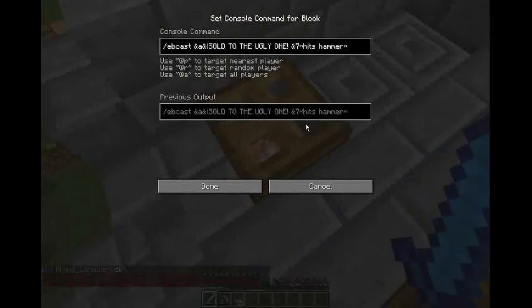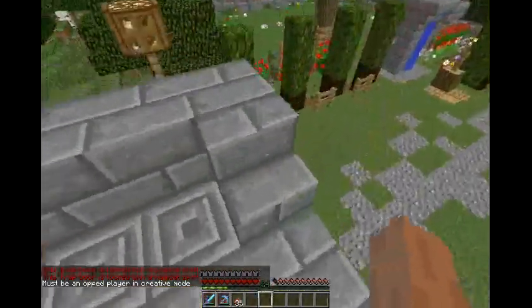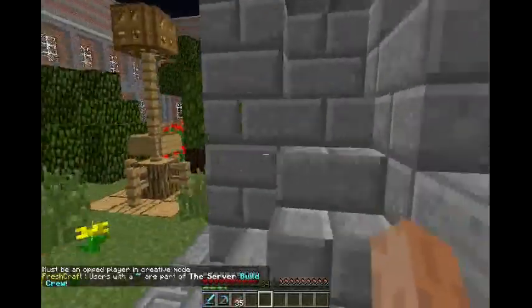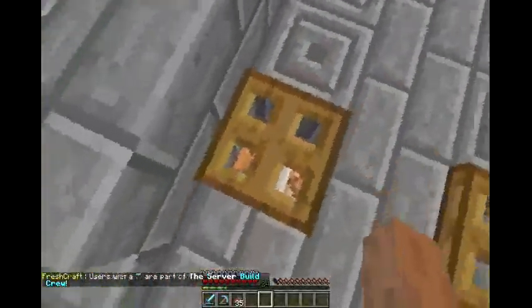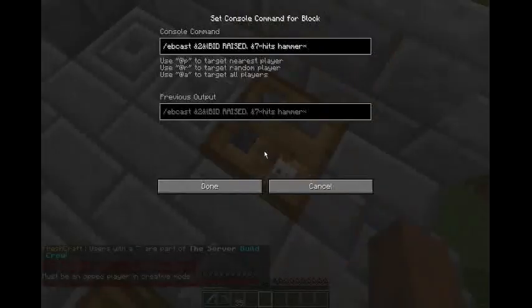Something called 'the Ugly One hits Hammer' showed up in chat. There's going to be a button or something around here. Another sign says 'Bid raised.' I don't know what that's about, but yeah — this is a really, really cool server.